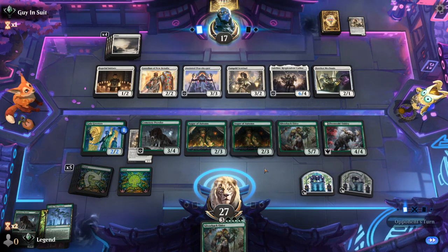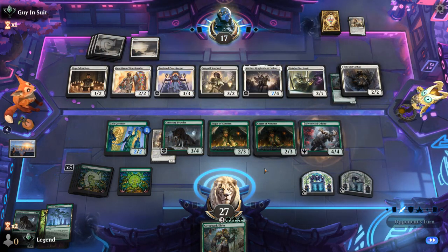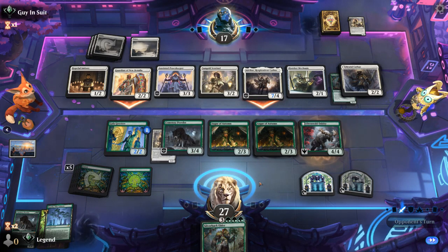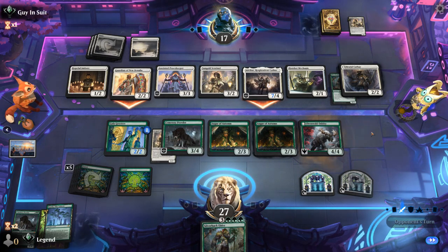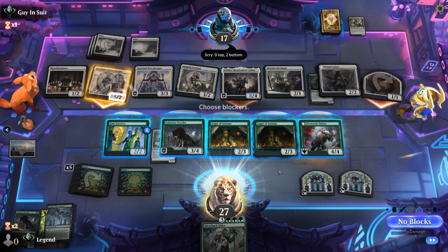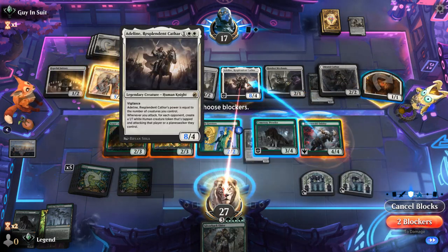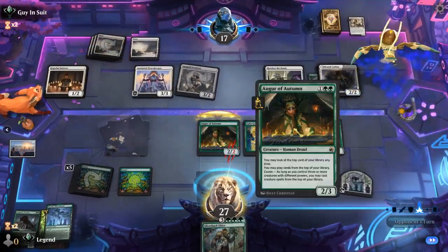Brutal Cathar could exile maybe a Silverback, but we've got a backup. Happy enough trading for Adeline — although then they could attack with Guardian, but they don't have anything to discard. We can trade for Guardian pretty easily. We could also pay to transform Oddity. We have a lot of options while the opponent is just running out of steam, so the game is playing out according to plan. We trade an Augur for Guardian, eat the 1/1, and trade for Adeline — keeping the Prowler discount on creatures, which is helpful when going off with Augur.